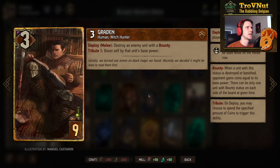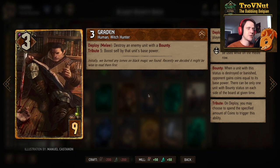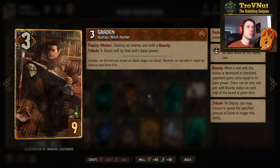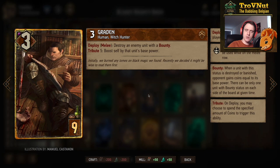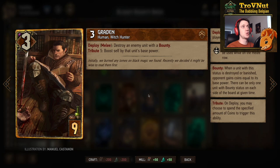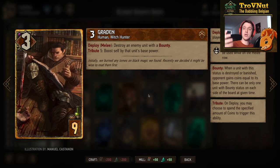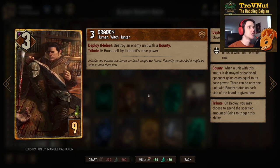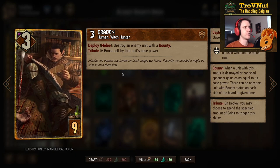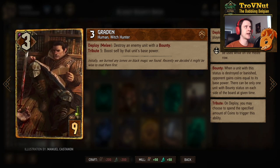Grayden is the other card giving you the opportunity to kill a very high-power unit: three power for nine provisions. On the melee row, you destroy an enemy unit with a bounty, giving you the coins from the bounty. If you also pay five coins, you boost Grayden himself by the destroyed unit's base power — so if you kill a nine-power Griffin, Grayden gets boosted by nine. Very powerful, but requires setup and can be bricked if you're not careful.